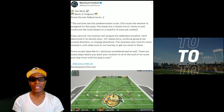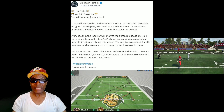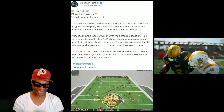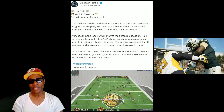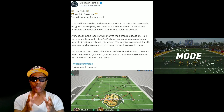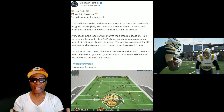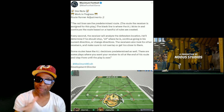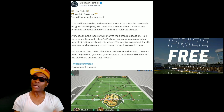Receivers have adaptive AI. The black lines take over and the AI kicks in, continuing the route based on a handful of rules created. Every second the receiver is analyzing the defender's location. Which means you can't run the same defense over and over, because when they get to the black line, the AI kicks in and the receiver makes adjustments. So if you keep running the same defensive play, you're gonna get eaten up. That's adaptive AI.